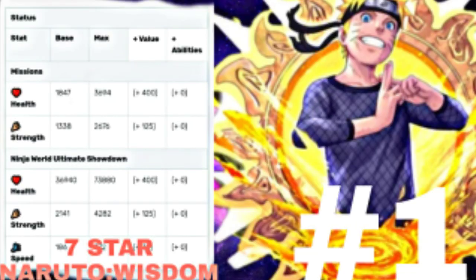For number one, seven-star Naruto — he's just the goat. Max health is 3694 with pills, max strength is 2679 with pills. His field skill basically boosts wisdom attack by 750. His buddy skill reduces bravery and wisdom damage by 40%. Sync skills: short range boosts attack by 300, wisdom nullifies switch ceiling, hidden leaf nullifies chakra recovery ceiling.